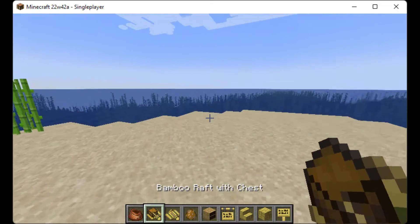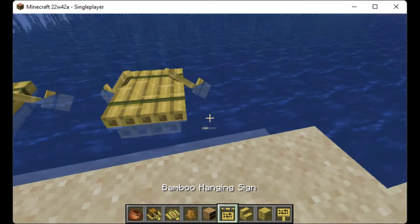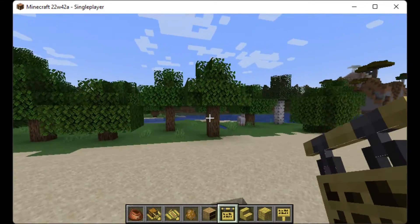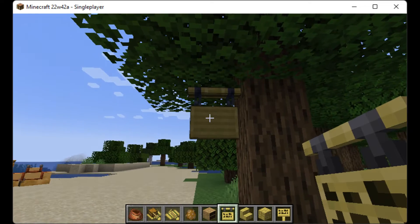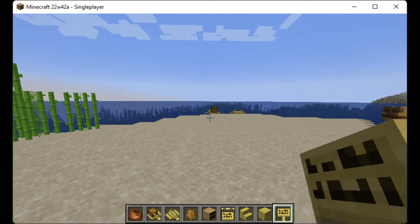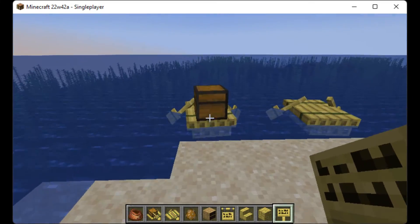They added a whole bunch of new bamboo types, which you can craft out of a bunch of bamboo, so bamboo farms like this. Hanging signs — that's a new feature too. You can also make them out of bamboo. Like every type of wood you can get, including boats, you can get bamboo versions of it now.